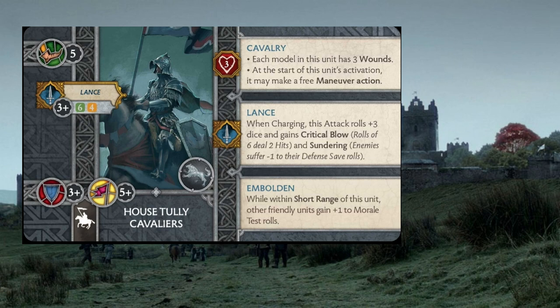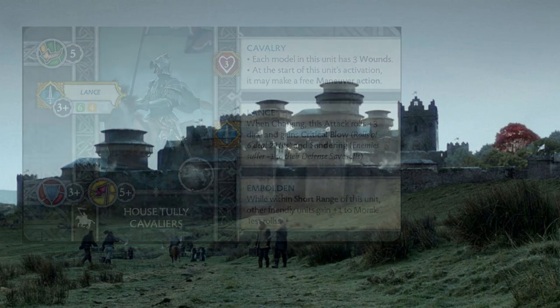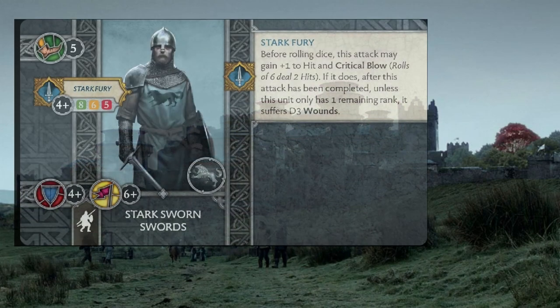We're going to start with those two Cavalier units. The next part might sound less interesting, but hear me out — we're taking nothing but Sworn Swords for the rest of the combat units in this list, other than Grey Wind. Sworn Swords are kind of the middle-of-the-road unit. They've got a pretty good morale stat at 6-plus, and with two short-range bubbles of Embolden from the Cavaliers, that will more likely than not always be a 5-plus, or a 4-plus if you're putting trees on the table.